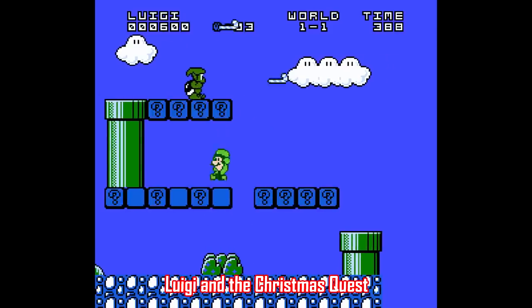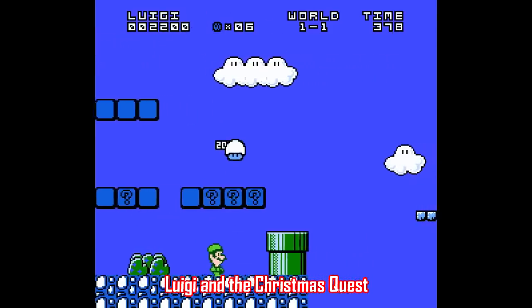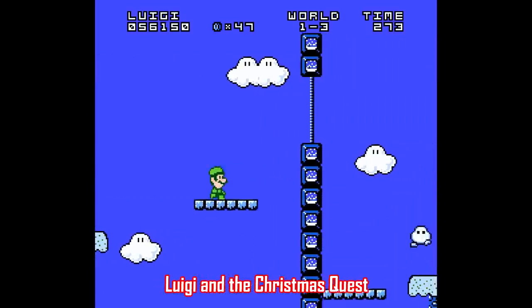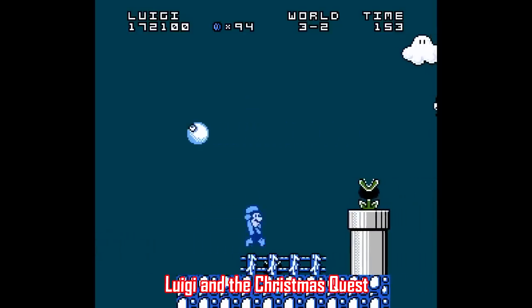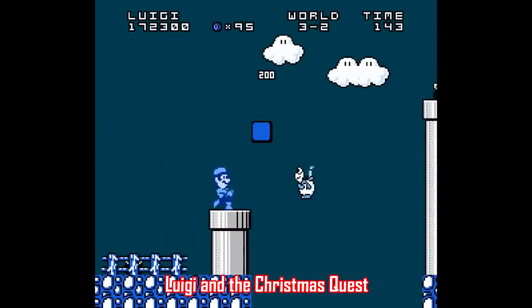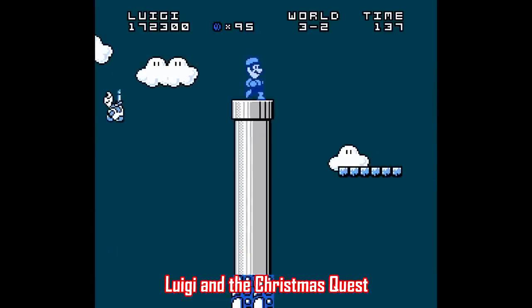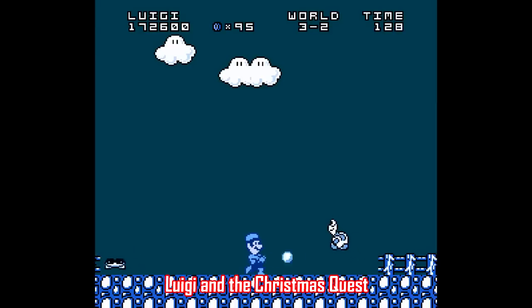Another Super Mario Bros. hack is Luigi and the Christmas Quest, made just last year by Dark Knight 13. This one takes the Luigi sprite from Mario 2 and has you go through eight worlds split up into four stages each, so if you want something more substantial, this is what you're looking for. All the levels of the original game are redesigned with all sorts of extra touches, like Hammer Bros. that throw candy canes — you gotta love that. Be forewarned though, this one is really tough, probably the toughest playthrough on this list, but it's a good time and there's a lot of content here.